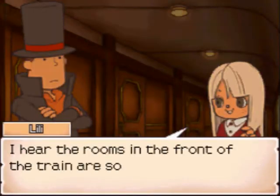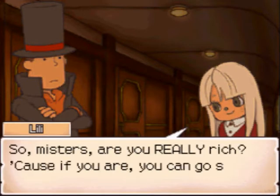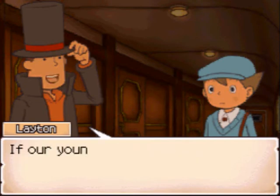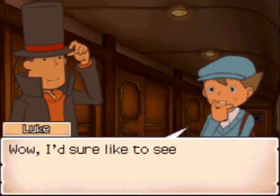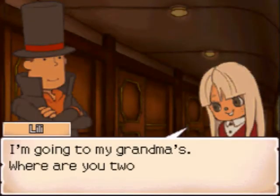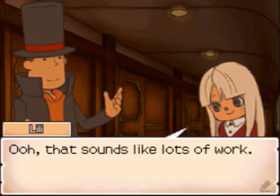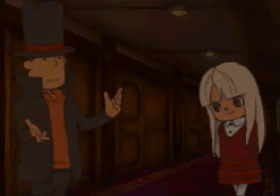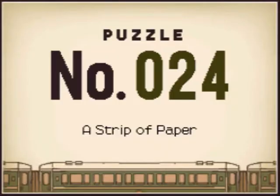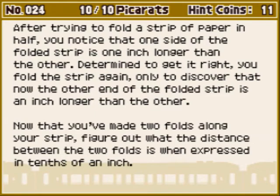Let's talk to this girl right over here. Talk to the girl again to get yourself a puzzle. In general, you just want to talk to everybody — every single person will give you a puzzle. Oh wow, this looks like a complicated puzzle.